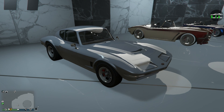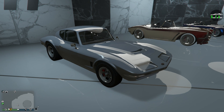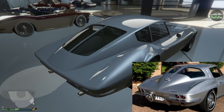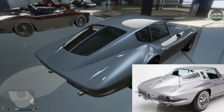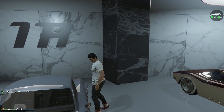In terms of what the Coquette Classic is based on, it's primarily based on the second-generation Corvette, the C2 Stingray, which was produced from 1963 to 1967. The coupe version of the Coquette Classic does have the split rear window, which is inspired by the 1963 C2 — the only year of the split window for the coupe version. In 1964, they changed the design to a full rear window due to visibility complaints from customers. So it's a legendary design that wasn't really practical, but now that's arguably the most desirable Corvette ever made — the '63 split window. Let's go ahead and check out the customization of the Coquette Classic.